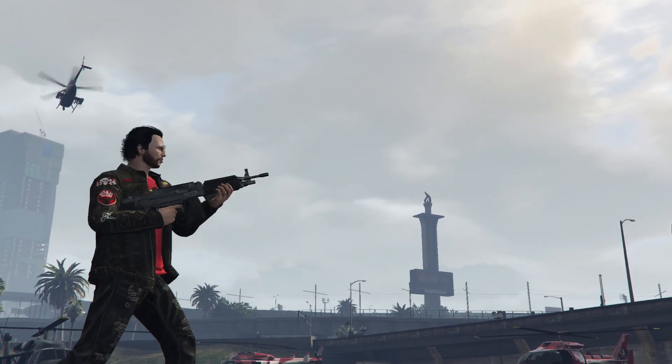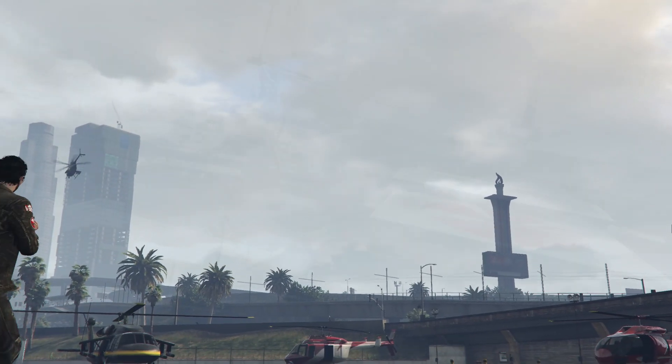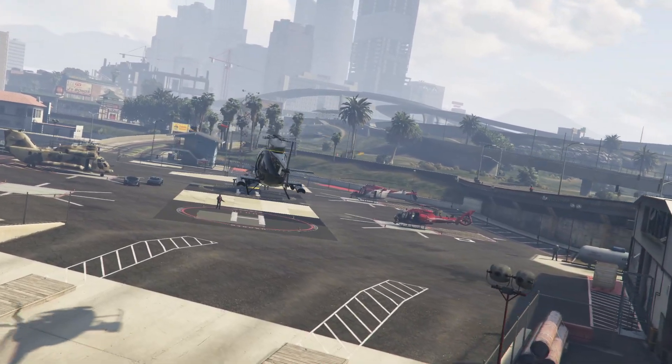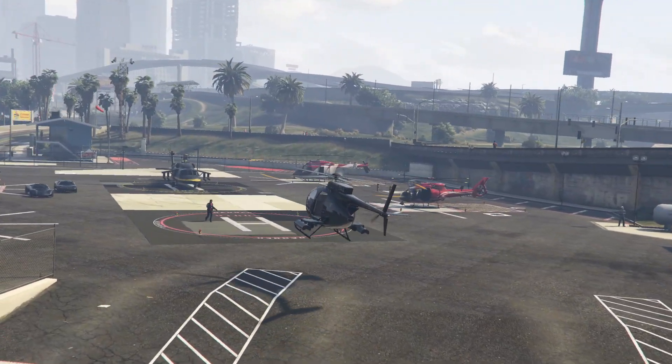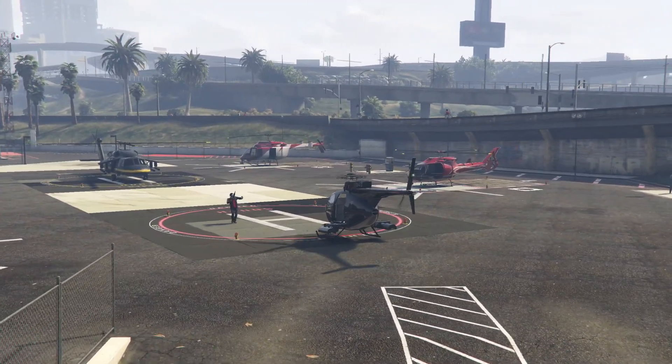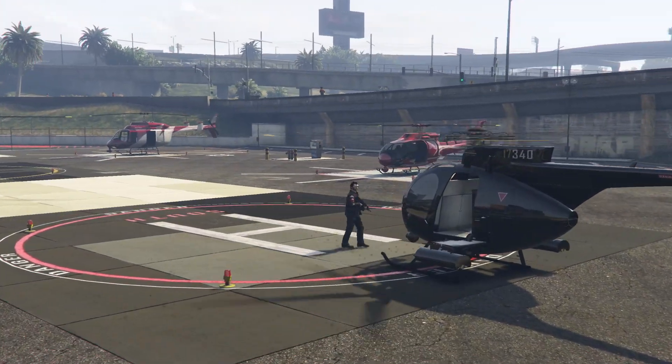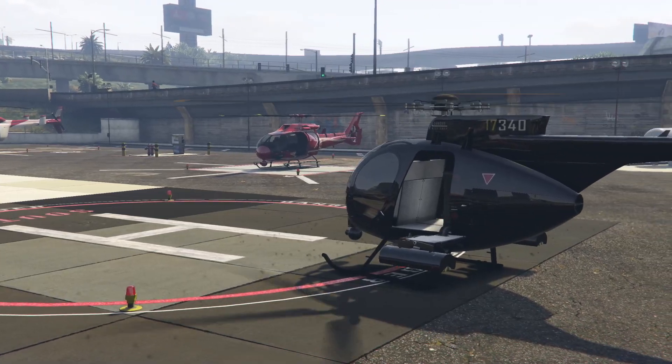Whether it was a mission or going from A to B, the Buzzard was the go-to way for transport. Especially when the CEO menu was introduced and you could spawn one instantly. At that point, the Buzzard became a Mark II of its time. It was fast, small and pretty nimble, so it got you where you needed to be much quicker.